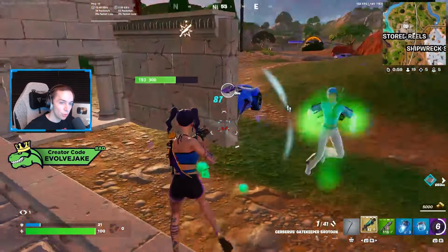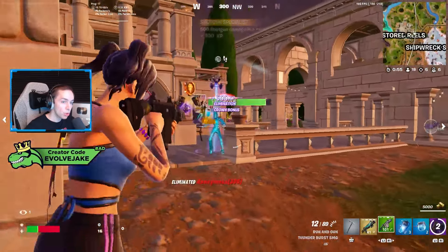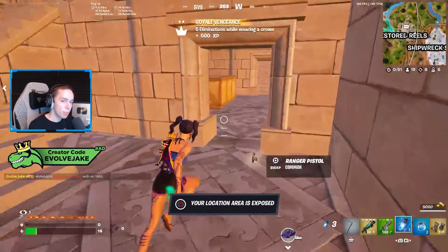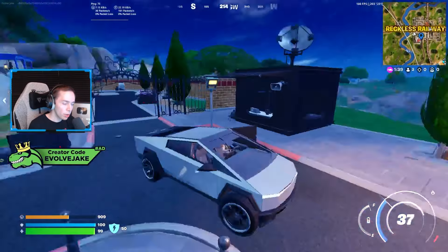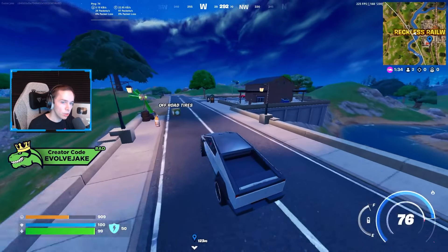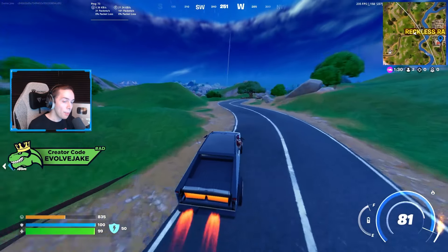The first gameplay disadvantage is that there are no back passenger seats. If you try to get into the back passenger seat you're just sitting on the outside of the car. So if you're playing squads and trying to drive around with four people in one car, that's a problem because those people are going to be much easier for enemies to get damage on than if they were inside the car.